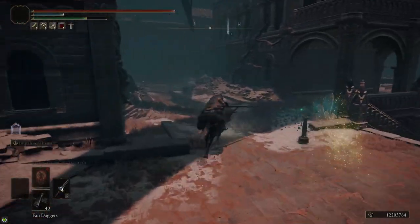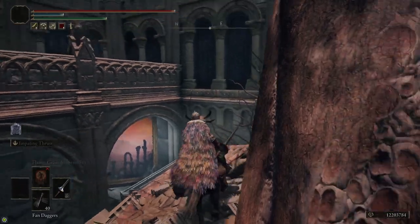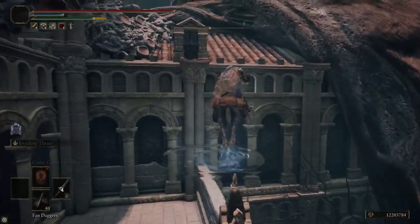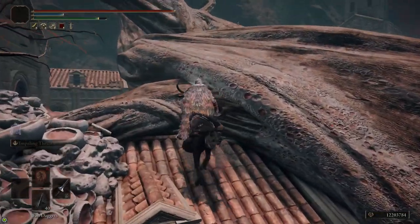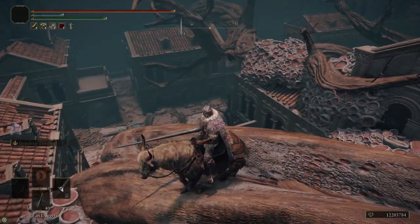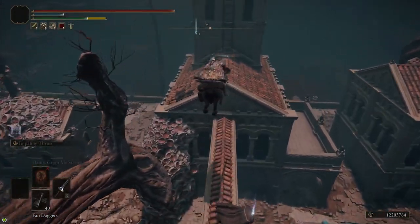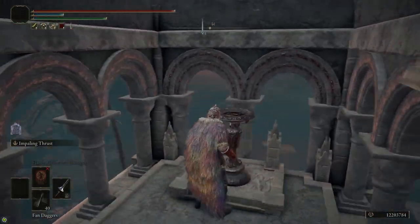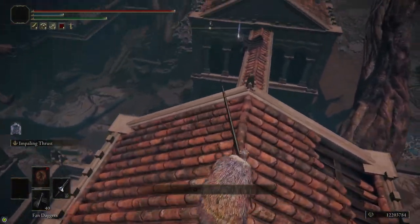There are blue seals that we need to light fires in the town to break. There's one in particular we're looking for. To the south of the Site of Grace, you'll find the painting, and then you can jump on top of the balcony above it. Get on torrent, jump on the little railing, remount torrent and jump up to the roof. There's a tower at the southernmost end of town — head there, climb up the ladder, and light the brazier. That'll break the seal that has the Spelldrake Talisman chest in it.